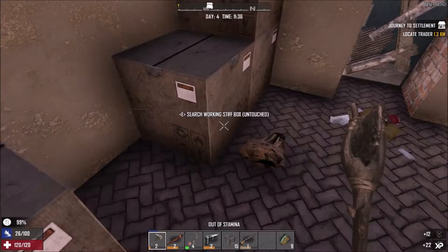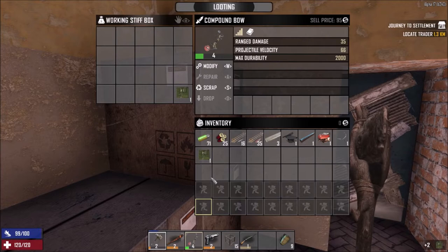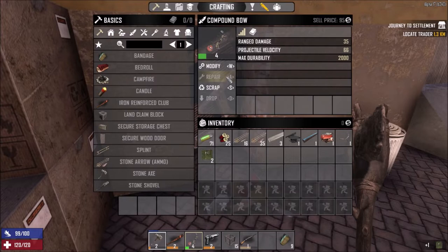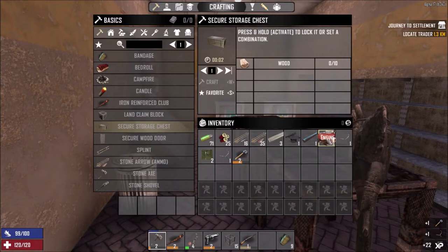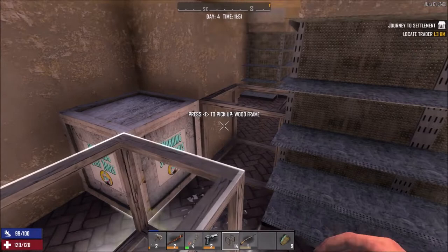I seriously need to work on my stamina — it feels like it's taking forever just breaking through these few crates. Oh nice, the engine! Everyone always struggles so much to get the engine. We can actually make a better stone axe now. I wonder if we have enough iron to make a better iron club. Let's check our skills — we have two skill points to spend. Oh wow, I can actually already get the forge and the grease monkey so we can make our bicycles — I didn't even realize that!